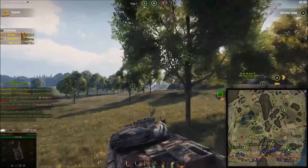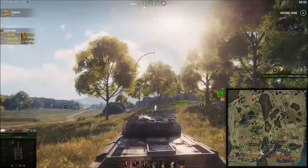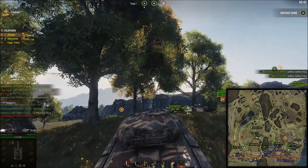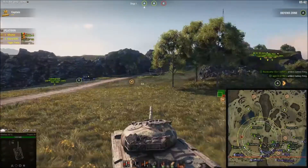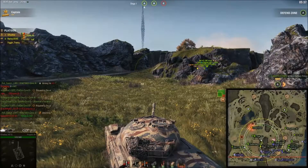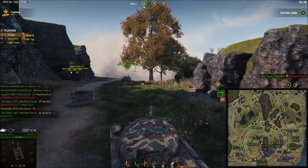Now we're going to go get this ridge since no one on it is pushing hard. My platoon mate in the T28 has the AMX Revalorisé hiding behind him, which isn't a bad thing since the T28 has a lot more armor. But that M4190 should be up there helping pound those guys — instead they're more worried about shooting across the field. We're still holding A and B.